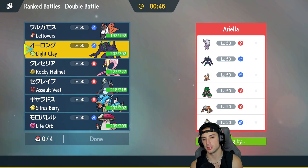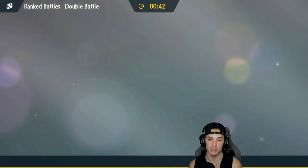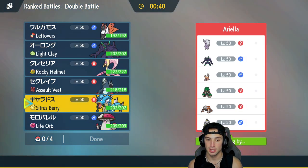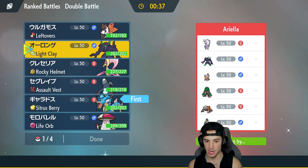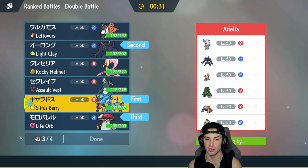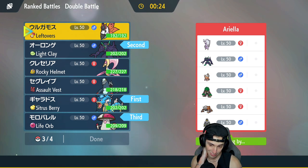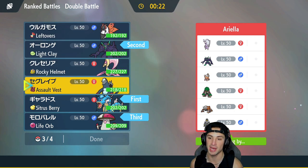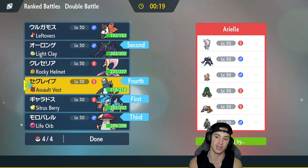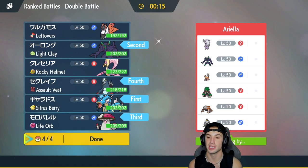That Gholdengo is a ridiculous problem. Probably Taunting it would be my best bet — so I'm going to lead Gyarados. I'm going to bring Grimmsnarl, Amoongus because I love using Amoongus, and last but not least either Baxcalibur or Volcarona. I love them both but probably Baxcalibur because it's super effective onto Landorus and Rillaboom. And if Heatran Terastallizes to Grass, we can be super effective with the Ice move.